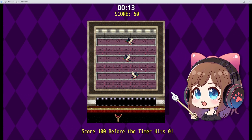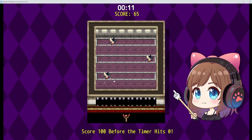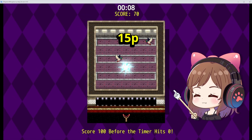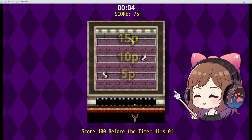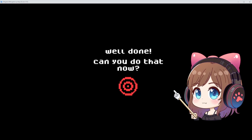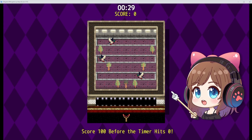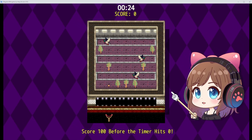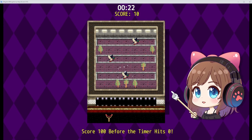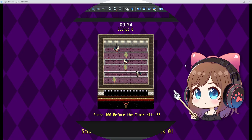For example, on level 1 there are only 3 targets, each moving at different speeds. Faster targets award more points, allowing you to score quicker. You need 100 points to progress to the next level. On level 2, an additional 3 obstacles block the way, and you must shoot them 3 times to break through before hitting the ducks.